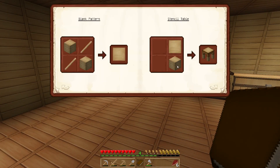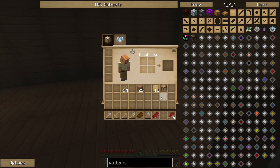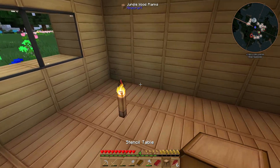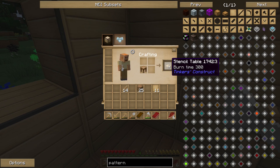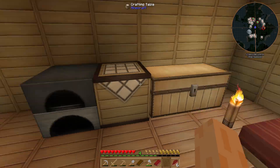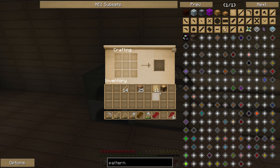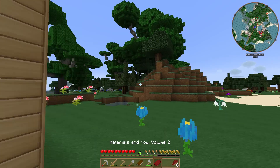I need a stencil table requiring a stencil and some wood, a part crafter from a stencil and a log, a pattern chest, and a tool station. The stencil table makes a lovely jungle wood version. For the part crafter I need an oak log since rubber wood isn't compatible, so I'll search for a vanilla tree.